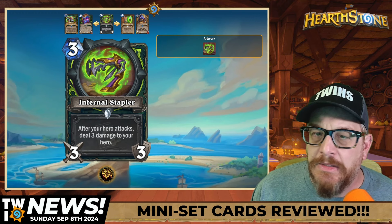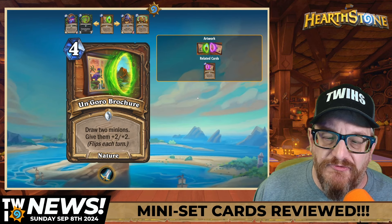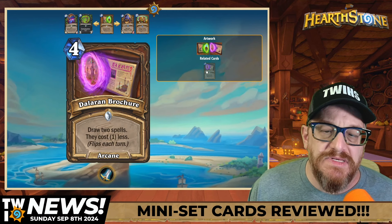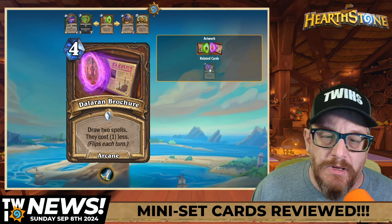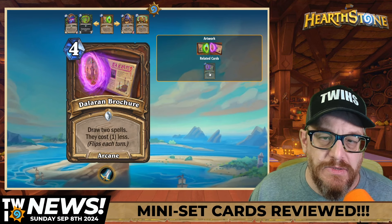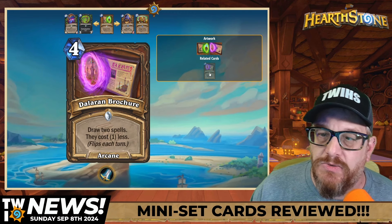Four mana On-Goro Brochure for Druid — this brochure will flip each turn. One side: draw two minions and give them plus-two plus-two. This will absolutely be used. The other side, the Dollar-On Brochure: draw two spells, they cost one less. Druid always gets the broken stuff — this card will see play absolutely. There are just so many things you could do with this — you could put it in Taunt Druid, Dragon Druid — this is going to see something.